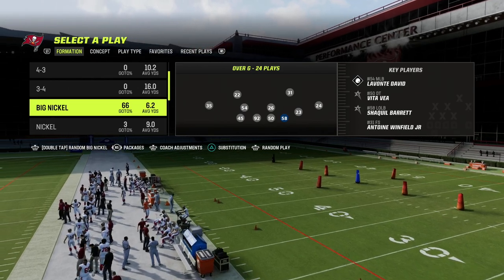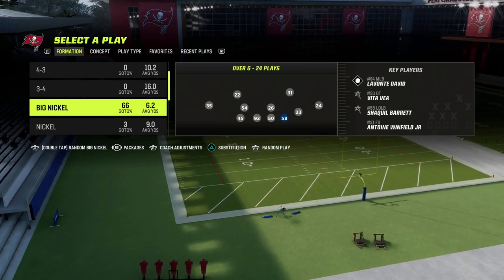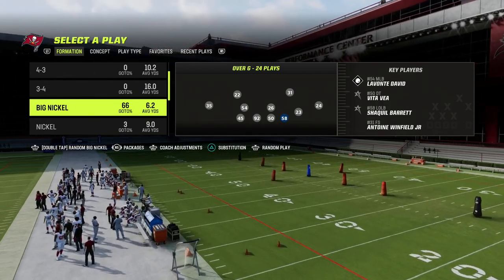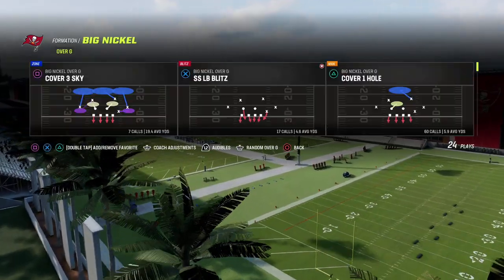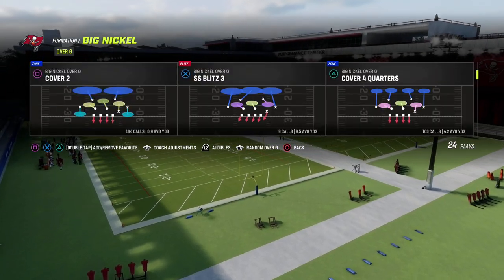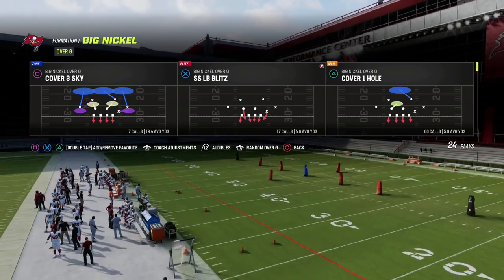In this video we're going to be showing you this blitzing concept that I really like out of the Big Nickel Over G — a way that you could basically create a looping concept out of this formation that rivals the power of the 3-3-5 Normal. We're going to come out in the Big Nickel Over G and show this out of the Cover One Hole.